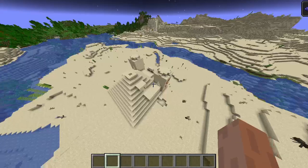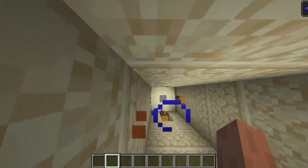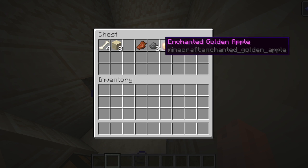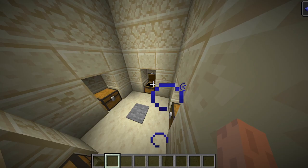We've got a desert temple. I did actually explore this beforehand so the loot is all prepared. Got trash in here, trash and a diamond horse armour. You've got a notch apple, so if anybody likes notch apples — which I know are incredibly rare — go check it out.